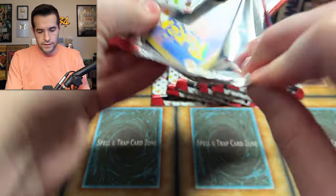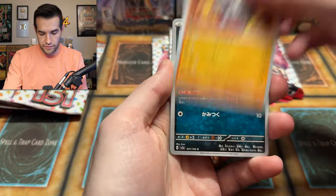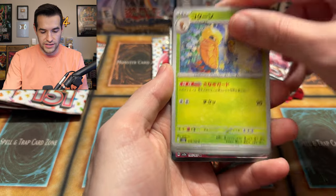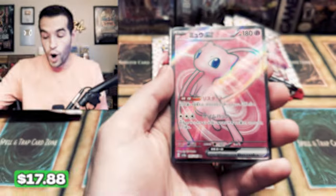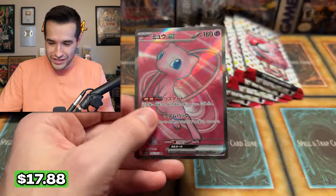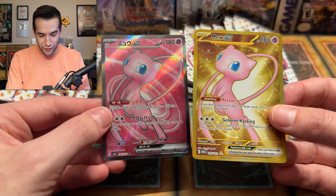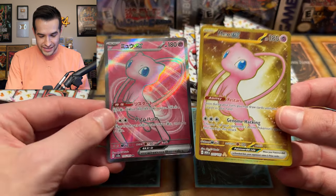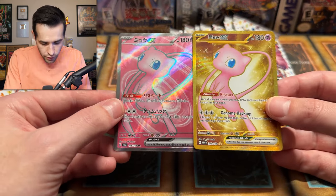Packs are trying to get open. It's that little seam that's hard to get open. We have Rhyhorn, Zubat — the bane of everyone's existence in the cave. Did I see something? Electrode? Mew EX! Full art version! We got both — we got the Mew gold and the full art. But this is from the Japanese and this is from the English. Back to back Mew hits — that is insane.